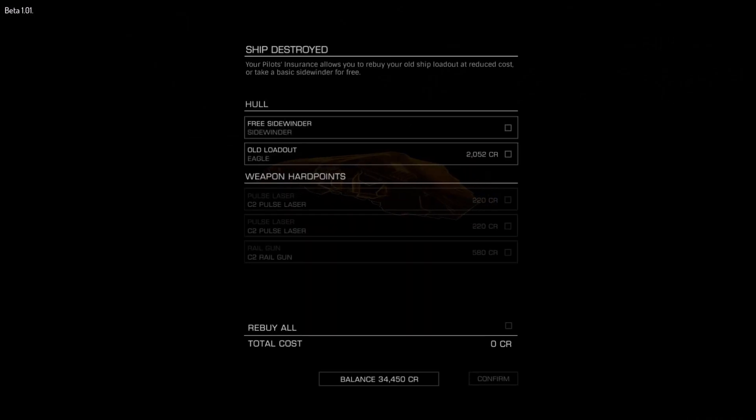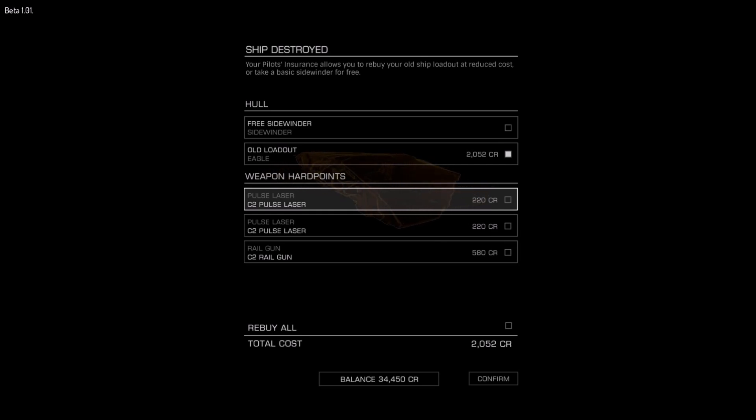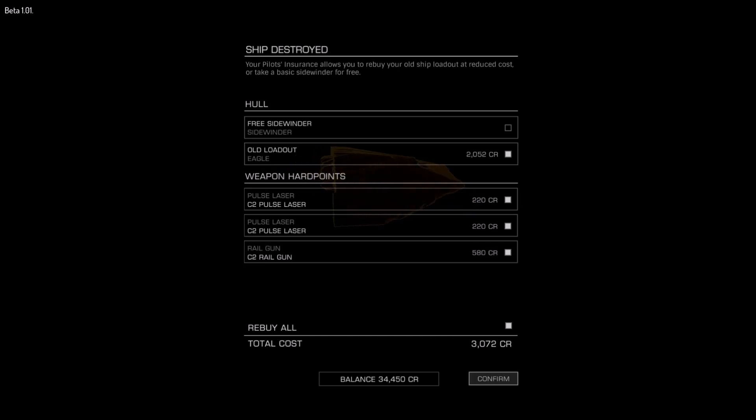So, what happens? Here we go. I have the option to get myself a free Sidewinder, or I can get the old loadout, which was an Eagle. So let's select the Eagle. It's going to cost me 2,000 credits to get that back. I also had three weapons on this that I had purchased, and if I want those weapons, I have to make sure to select them. Now it's going to cost me a total of 3,072 credits. So you're welcome, everyone watching the video — I did this just for you.